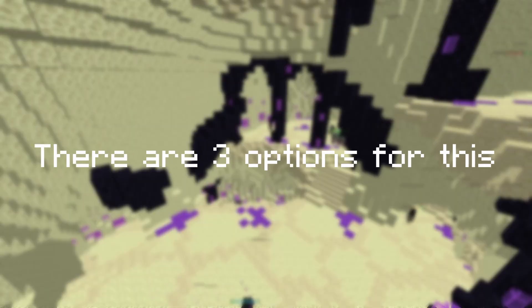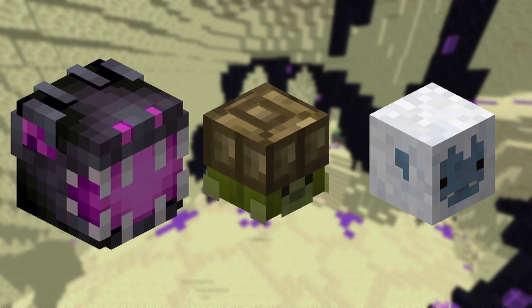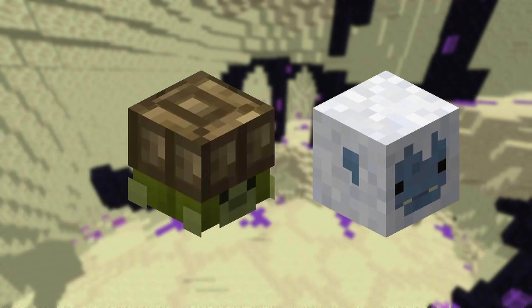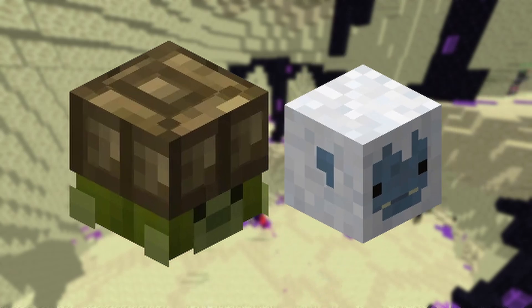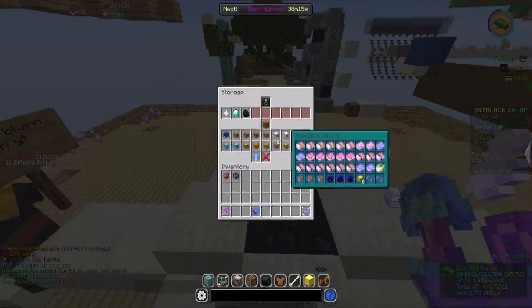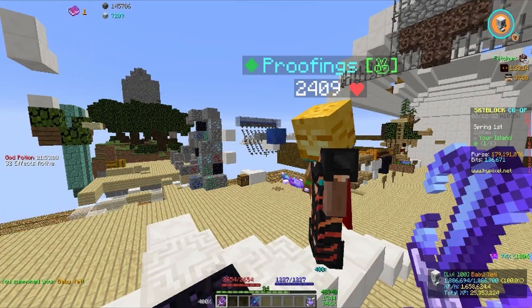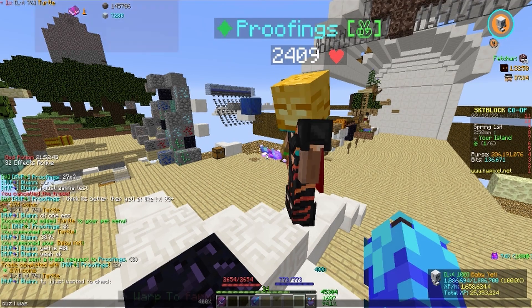There are three options: the Ender Dragon, the Baby Yeti, and the Turtle pet. The Ender Dragon is way too expensive, so that leaves these two. I already have a Baby Yeti, but I think a Turtle might be better, so let's test it. After my guild member let me test his, I think the Baby Yeti will be best for now. If I had a level 100 Turtle it might be better, but I can't afford that.